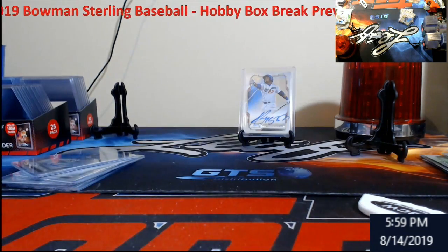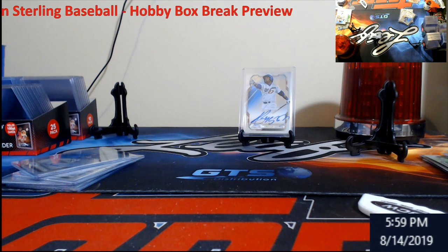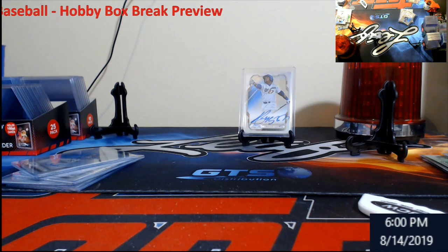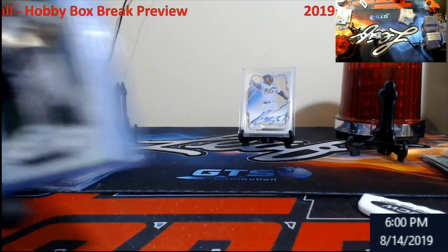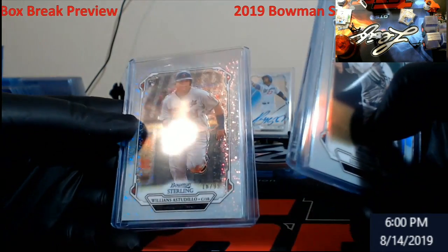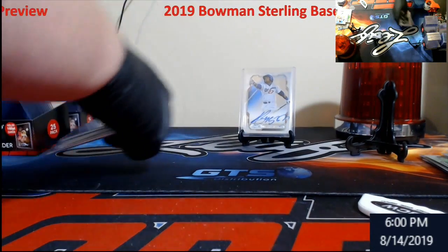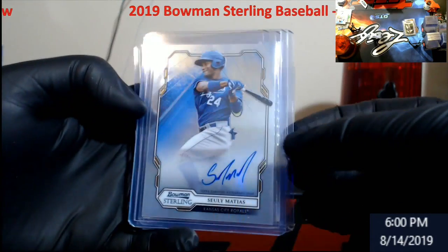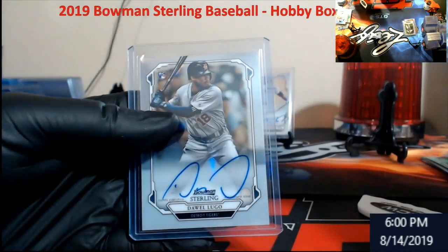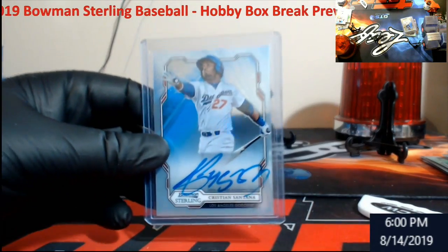I'm going to recap this box and show you what was in the other boxes. We already know box one was the best by a long shot — unheard-of craziness. Box three recap: Urius out of 199 rookie, Jimenez gold out of 50, Ostadio speckle out of 99, Vladdy base. Autos: Mattias Royals, Maitan out of 125 wave, Nova for the Astros, Lugo Tigers, and the first card — Christian Santana, Dodgers.